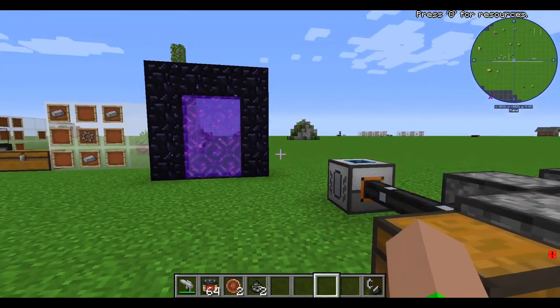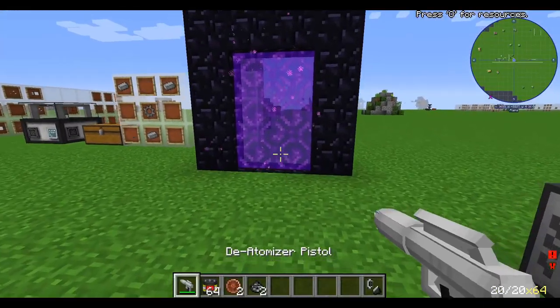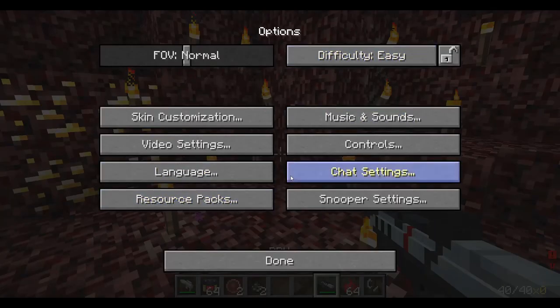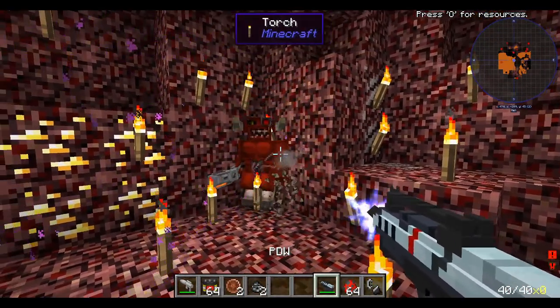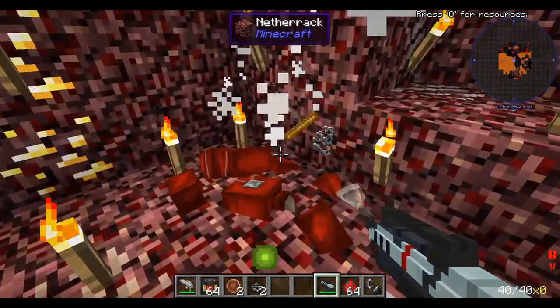Now we need to go into the nether to collect a drop from a cyberdemon. I'm bringing the de-atomizer pistol. I'll need to switch out of peaceful mode for this. These cyberdemons drop cybernetic parts, which are very important for later. We got the cybernetic parts — that's what we came here for.